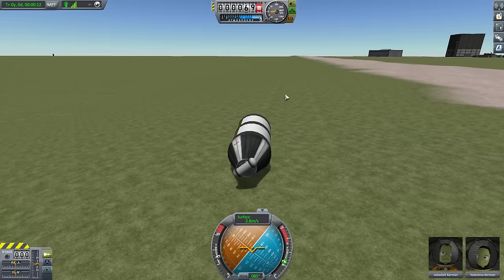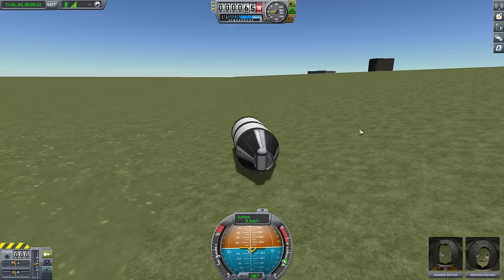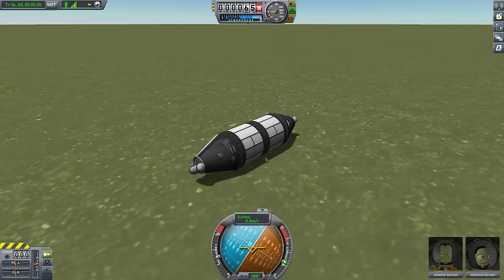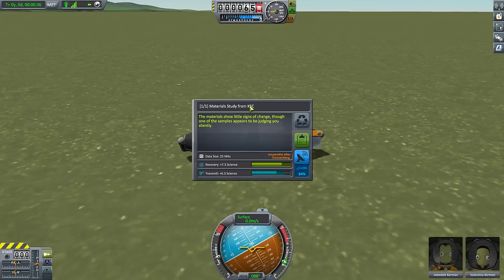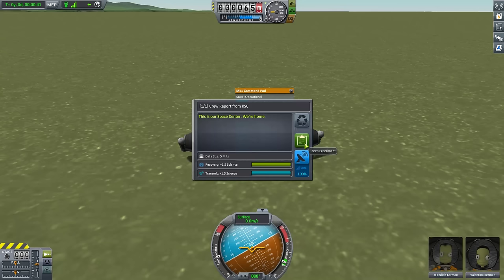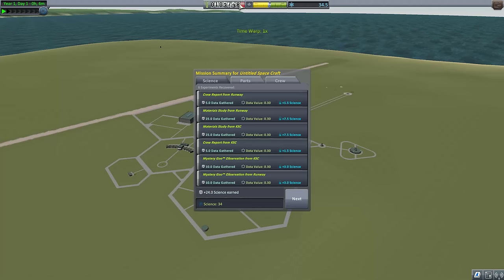I'm going to roll off here — there's a slight slope, and when we get to the bottom, we'll no longer be considered part of the runway. Q and E is how you roll, by the way. You don't just want to hold it down because you'll go too fast and may spin yourself apart. So we'll just gently roll down the hill. Now on this flat part, I'm no longer on the runway but still at the Kerbal Space Center. If I run some experiments here, we get material study from the Kerbal Space Center, another crew report — this is Valentina's as opposed to Jebediah's — and the mystery goo. We're going to recover the vessel. The rotational stability test was successful!